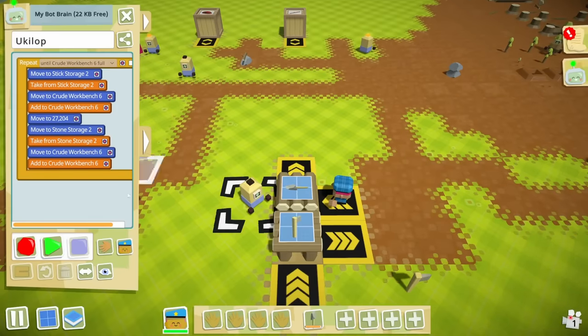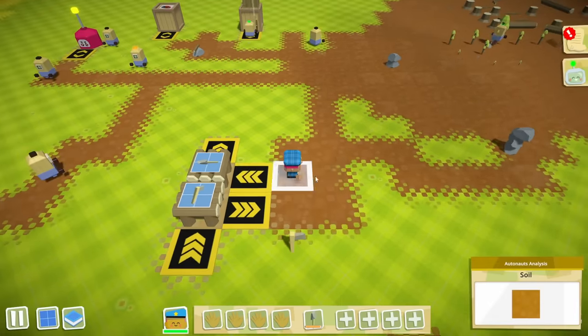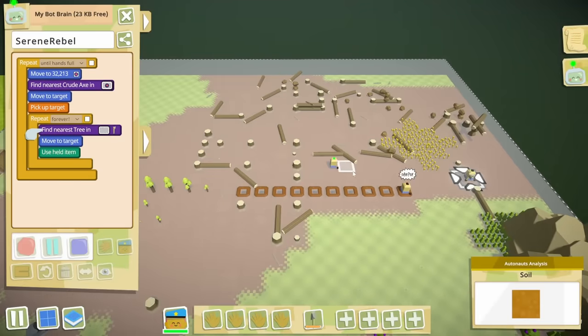I bet we can make this robot do the same thing. Oh wait, you're not repeating things. There we go, now he's making axes. And it looks like our wood chopper here has run out of trees to chop down.